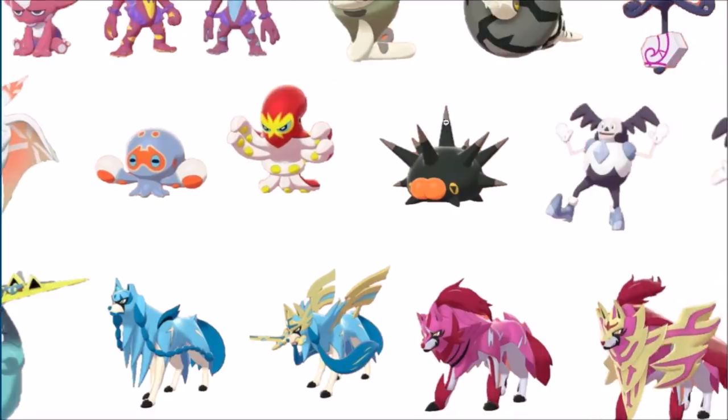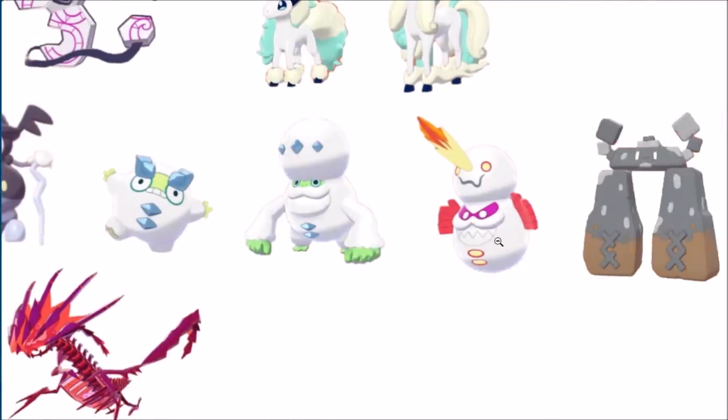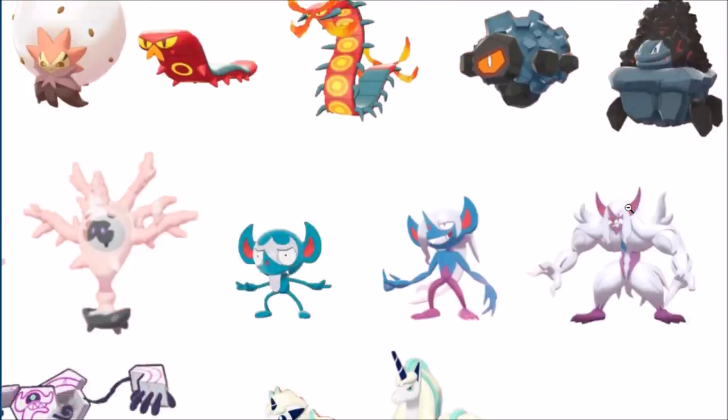Sirfetch'd looks more Lucha, so good for it. Qwilfish — all black shiny, okay. That's where they put their all-black shiny. It is a color change, so pink Qwilfish going dark but not fully black — they did a thing there. Stonjourner looks more like actual stone — that's my Minecraft mon, I want to get that shiny for Minecraft vibes.